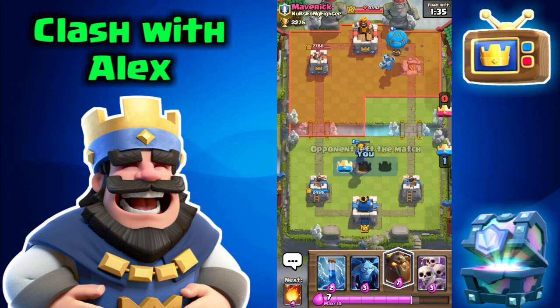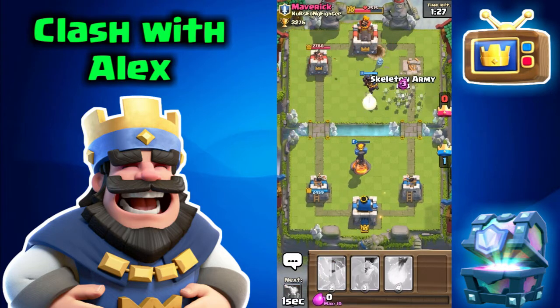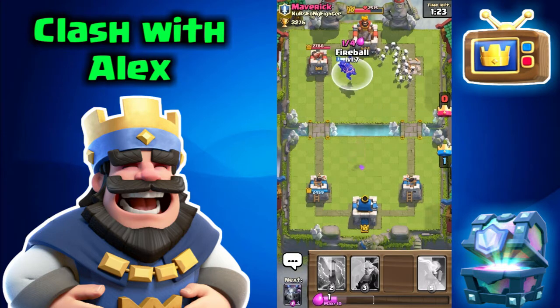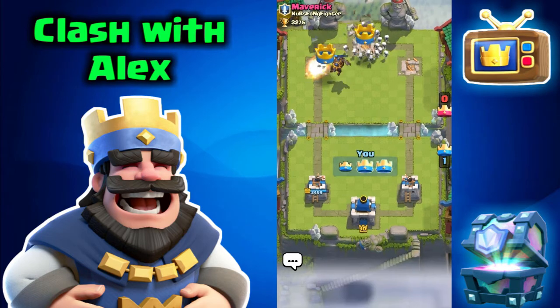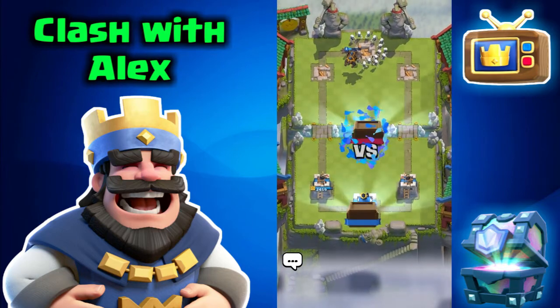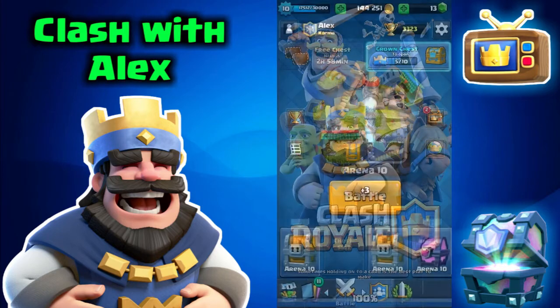The opponent left the match — he gave up so fast! The mega minion and balloon are going to get a big hit on the tower, around 1,000 hit points. Let's place the lava hound to tank for both towers while the skeleton army does the work. That's three crowns! We got plus 28 trophies and a golden chest vs. Maverick.